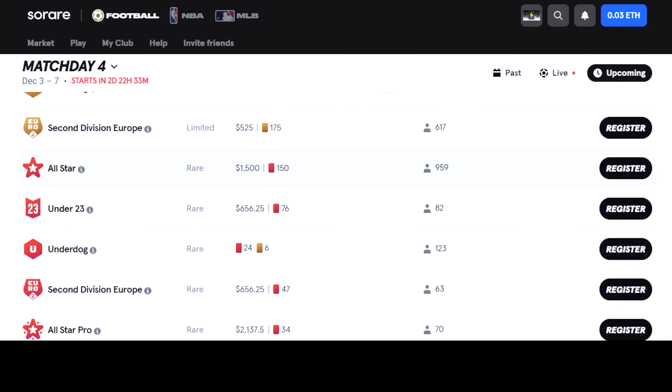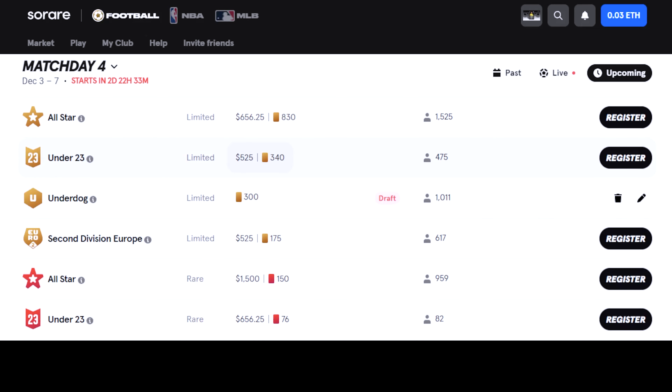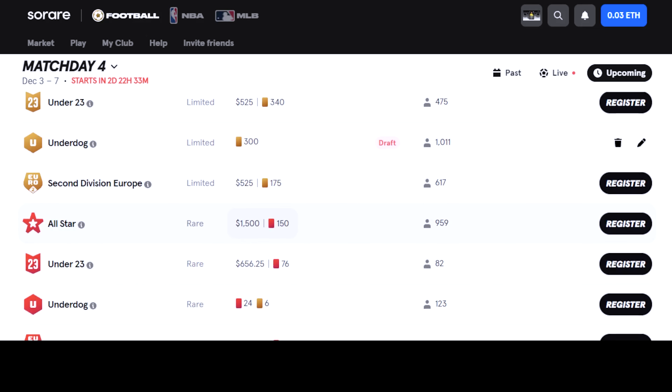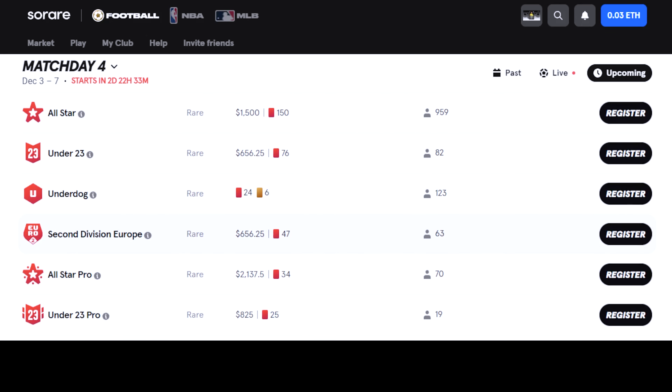On every game week when you come into the Matchday Centre, all the divisions will be listed on this page that are available, all colour coded very nicely alongside whatever cards you need to compete in them. You can see All-Star in red for rares and All-Star in yellow for limiteds. The middle category tells you what's on offer if you can win in this division — how many cards, what scarcity they are, as well as how much money is available if you hit the podium and get into the cash places.